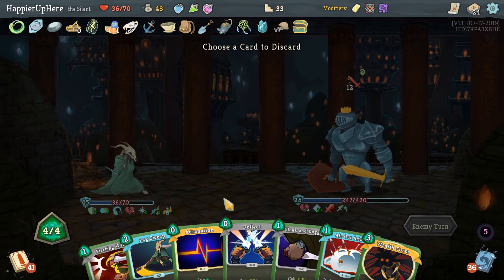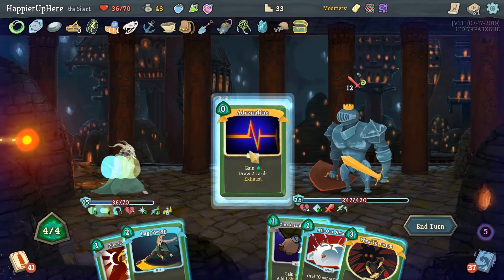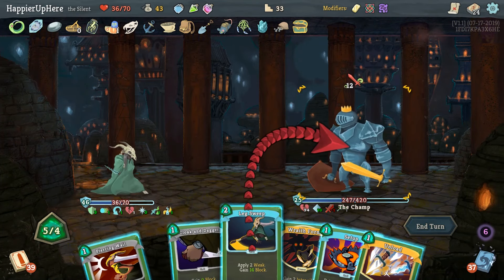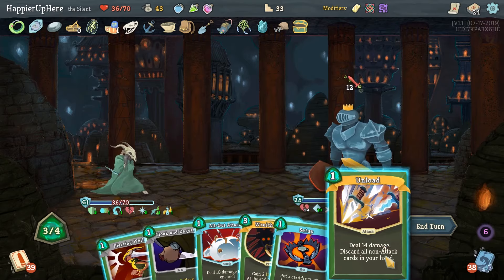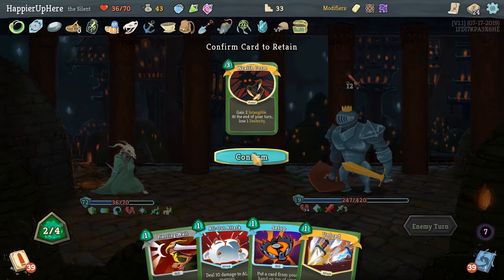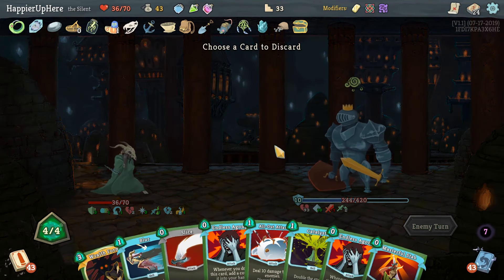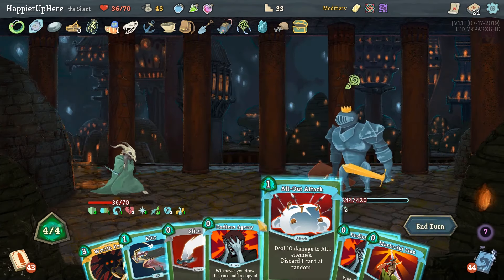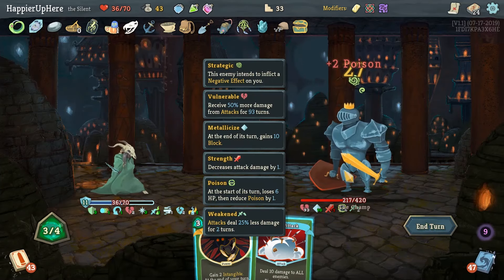Actually we can just keep the Wraith Form. Let's get rid of Deflect — we definitely don't need a defensive card here. Adrenaline — we can do Leg Sweep. We can't do Unload, too risky with all that attack. I need the Wraith Form for the multi-hit, otherwise I don't know how I'm going to defend against that. He is not poisoned yet, but we do have Infinite Blades — I think. Another all-out attack I'm too afraid to play. Almost there but not quite.